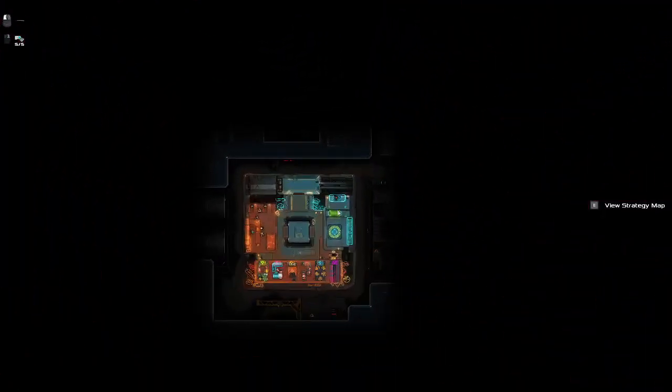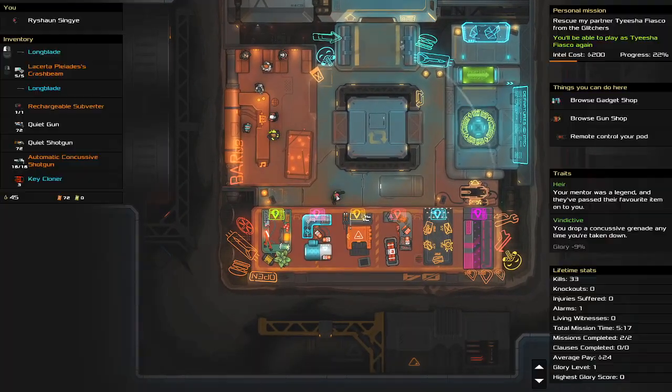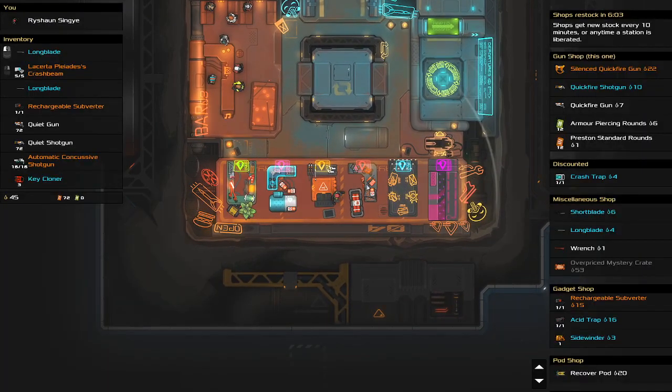We're going to push our character here — where are they? Raishawn Singh. She wants to save her partner from episode one. Their partner's name could be anyone — they were captured by the Glitches in episode one. So we're just going to carry on and do some missions and then see where we are from that point.